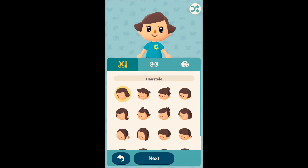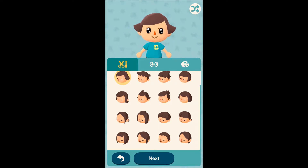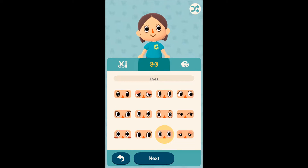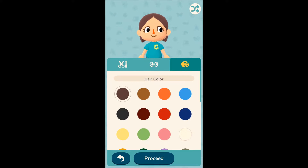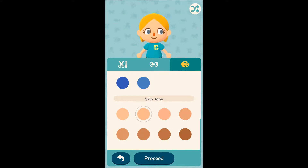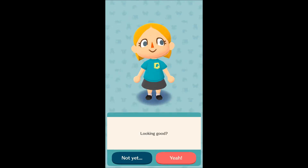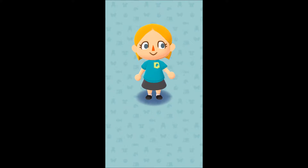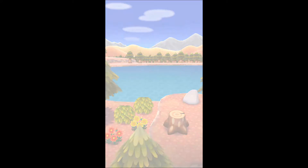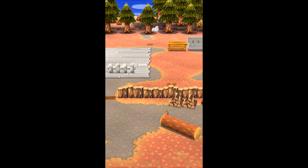We're gonna create our character — a girl, obviously. Looking at hairstyles... We're looking good! So here we are. Here's our character that we created. This is so cool, ready to play this. If you're wondering, I'm playing this on my iPhone 8 Plus.